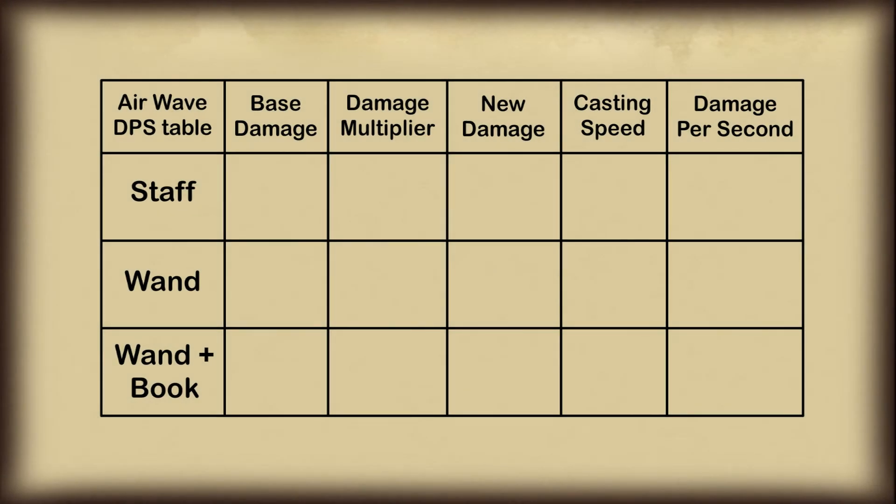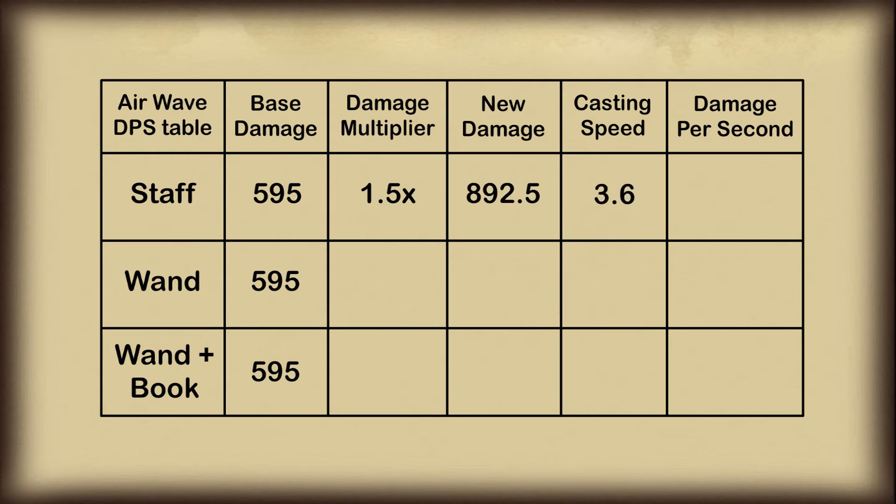Alright, time to work out the DPS of our three casting methods. Let's say we're using air wave which has a base damage of 595. When using our staff we have a 1.5x multiplier, so that gives us a damage of 892.5. This damage, when casting at a speed of once every 3.6 seconds, gives us a damage per second of 247.9. When using a wand without a book we have a 1x damage multiplier, so we're dealing the base 595 damage every 2.4 seconds, which also equates to 247.9 damage per second.